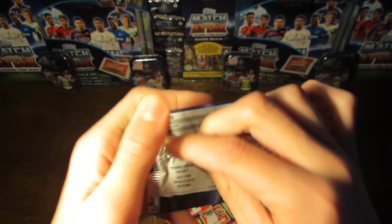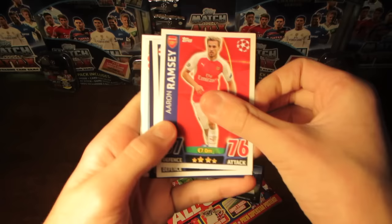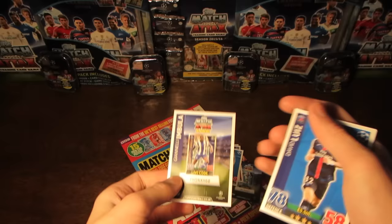So we've got Aaron Ramsey there, and then Tarvel. We do have an insert actually — it is the Dynamo Kiev defensive duo, that's pretty decent. Abu Bakar as well, and David Luiz, 78 rated there, with a 50 million man. Imbula as well for Porto.